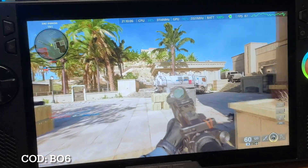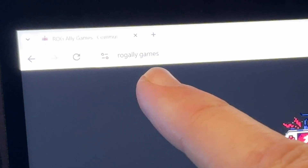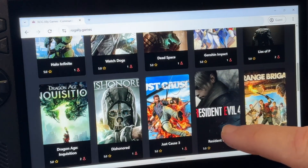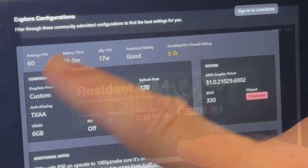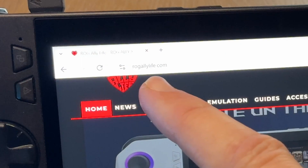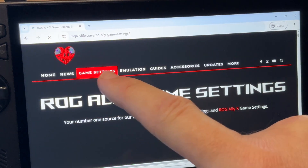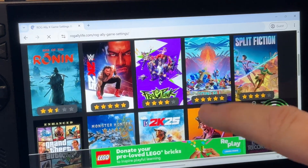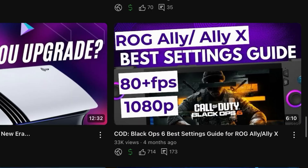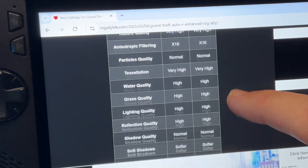Tip 5 is how to tweak game settings to get the very best performance. Two websites I highly recommend: the first is ROGally.games — link below — where you can search for games and see settings that other Ally users have used. The other is ROGallylife.com, again link below. Head into the Game Settings tab to search for or browse hundreds of games, each with specific guides to get the best from your games. I've based my Black Ops 6 and Indiana Jones video guides on these, and I highly recommend you check out ROG Ally Life.